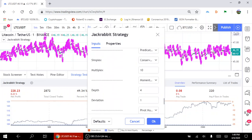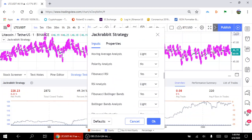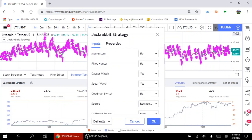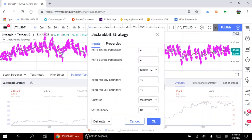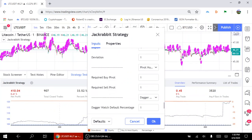Let's go down to the Pivot Hunter. It's easy to use — first we got to turn it on. It's easy to use and it produces reasonable results. Let's turn off Dagger Watch and Spear Watch for now, so all we have is just Pivot Hunter and the Advanced Technical Analysis at its most aggressive state. Nice and simple.